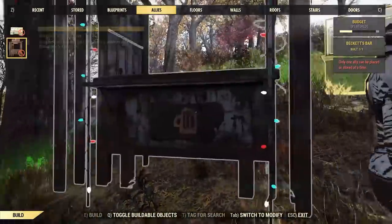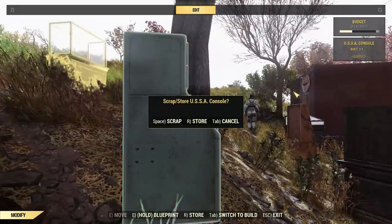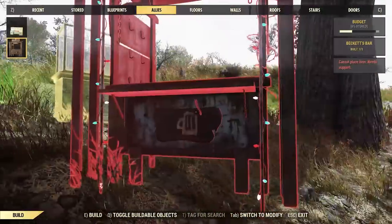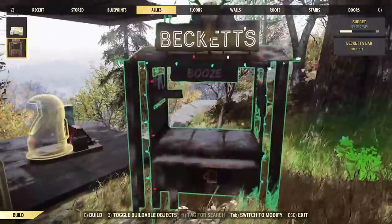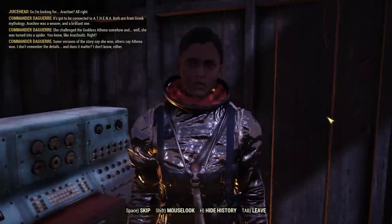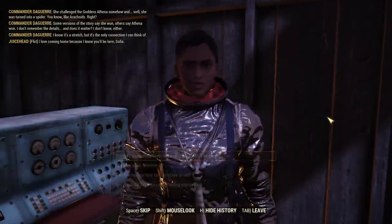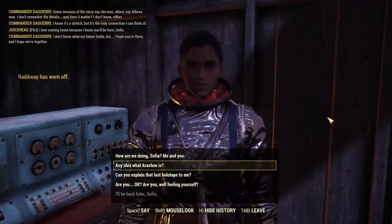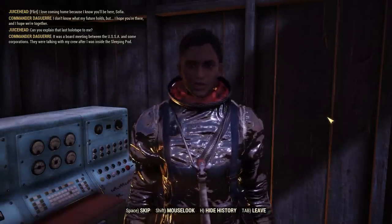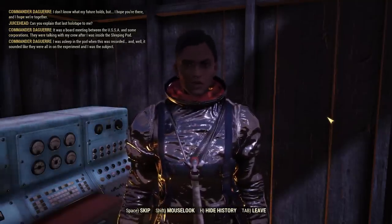You can only have one of these companions available at a given time — you basically just switch the camp item. Frustratingly they have to not be using the item, so sometimes you have to get them off it somehow. But it does save your progress. You can also romance Beckett and Sophia — this involves picking flirt lines during their quests, and eventually you can profess your love. It's really simple, more of a checkbox feature. They'll make some comments here and there, and technically you could break up with them if you wanted to.